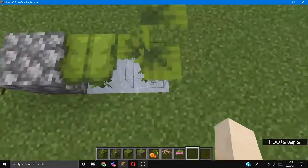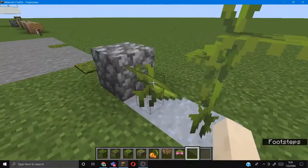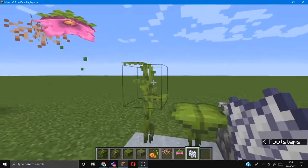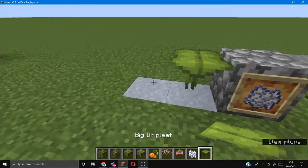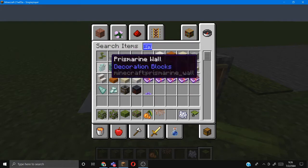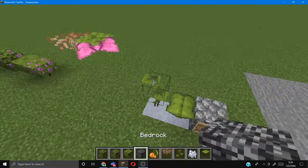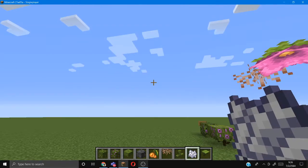These are drip leaves. You can stand on them, but they will go down, and then after a little bit, they will go up. I've got some bone meal — if I bone meal the small drip leaf, it will grow. There's also a glitch: if I have bedrock right on top of the drip leaf and then bone meal it, it actually breaks the bedrock.